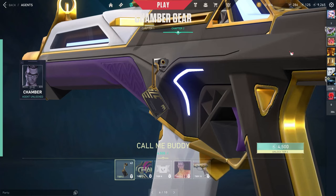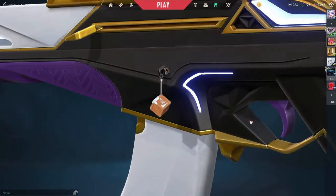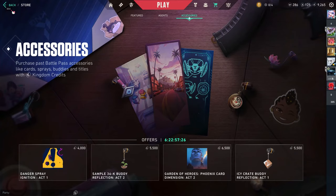There are new battle pass items — I already got this duck buddy, and I'm just looking for ones I want. I like to save my Kingdom Credits and don't always buy things right away, even though you earn them for free through XP. I like to save them for battle pass items that I actually like — but that's just how I manage my Kingdom Credits, you don't have to.